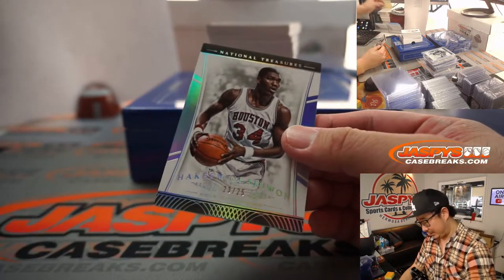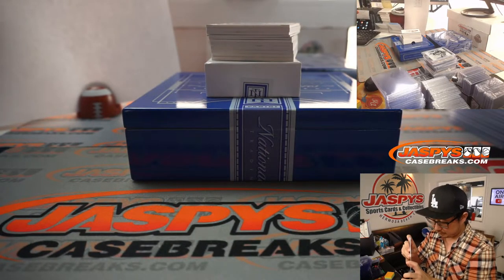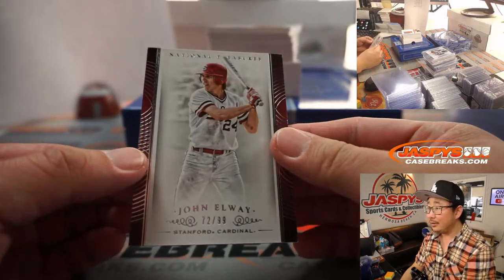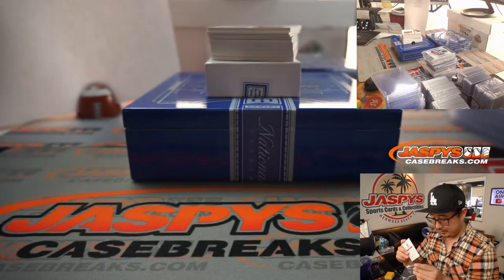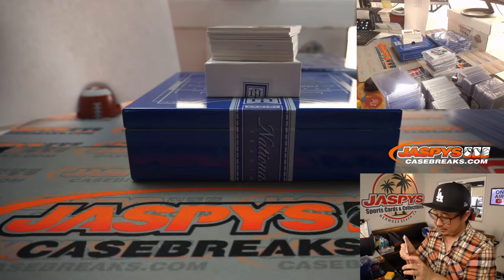There's Hakeem Olajuwon, 23 out of 25. That goes to Robert. We've got John Elway playing baseball, 72 out of 99. The baseball edition of John Elway — just like the basketball version of Tony Gwynn. Monty with two.